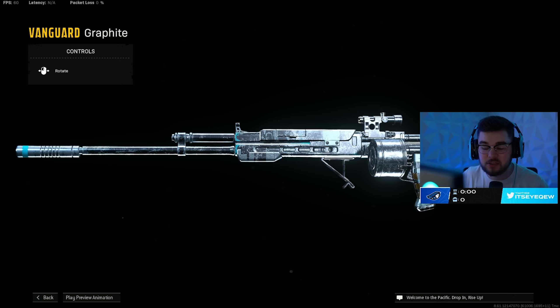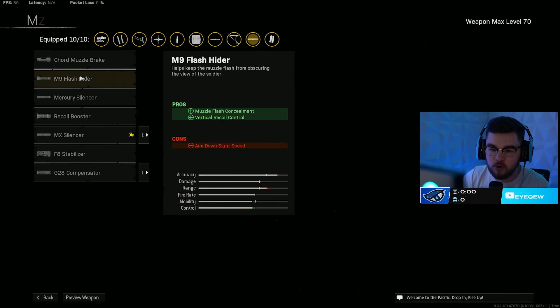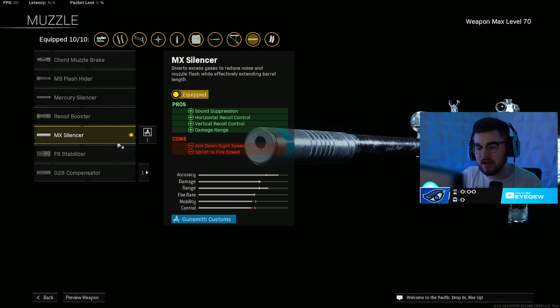Loadout number two is the KGM40. I've been playing a lot of Rebirth and Caldera, so this gun is more of a Caldera weapon but it's also very good on Rebirth. This thing is absolutely disgusting — very easy to use, probably even less recoil than the STG. Just like the STG, we have the MX Silencer on all my Vanguard primaries, making you way more of a beam and hitting harder.